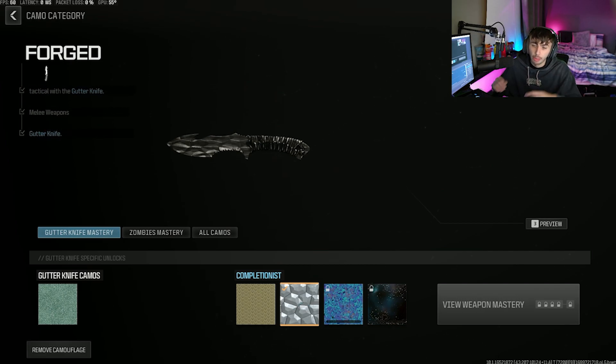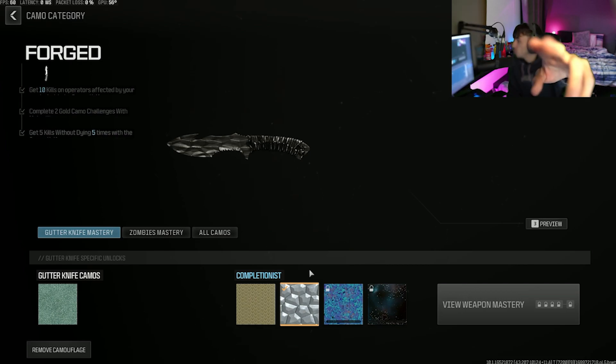You might just have to slow yourself down a little bit, play a bit slower, play out of your normal play style. An easy way of doing it is sitting in a corner, waiting for your enemies to go running past you, throwing the stun at them, and then killing them while they are affected by the stun. That's the easiest way to get kills on operators while they're affected by your tacticals. If the video has helped you out, be sure to smash the thumbs up, subscribe to the channel, and I'll catch you on the next one. Peace.